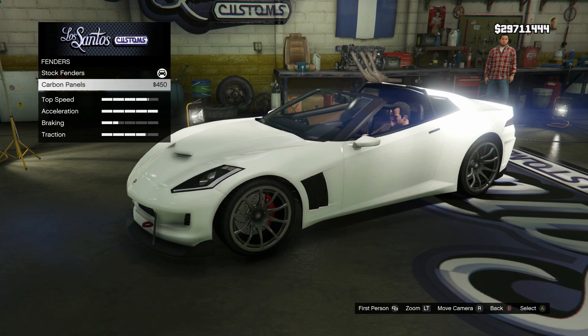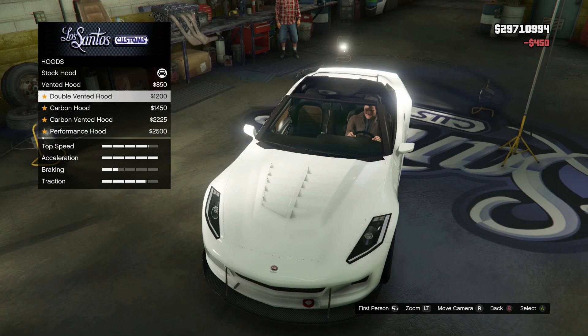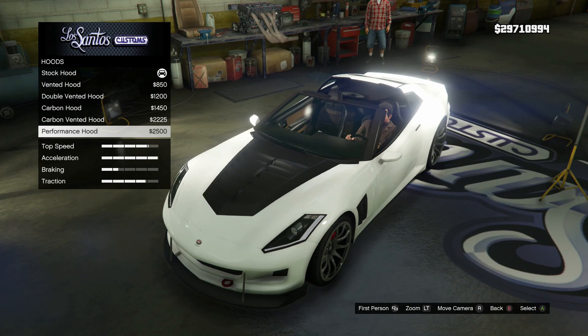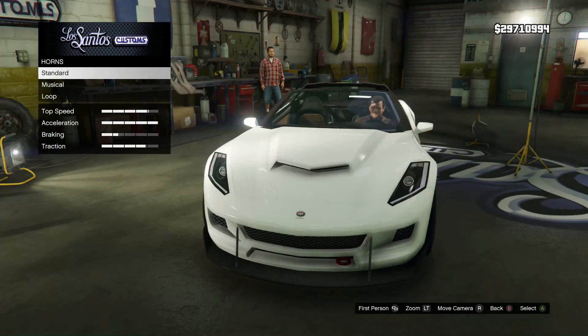Now fenders — we can go with the stock fender or the carbon fender. Since we're going for carbon accenting on this car, we'll go with the carbon fender. For hoods, we can get the vented hood, the double vented hood, the carbon hood, the carbon vented hood, or the performance hood, which is just the carbon double vented hood. I'm going to hold off on the hood until I do the color, because I'm not sure how well that's going to mesh with whatever color I choose.